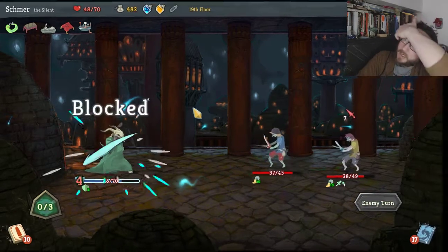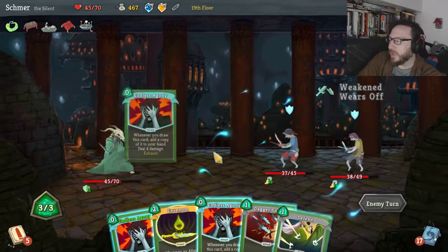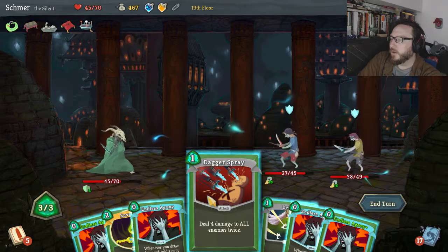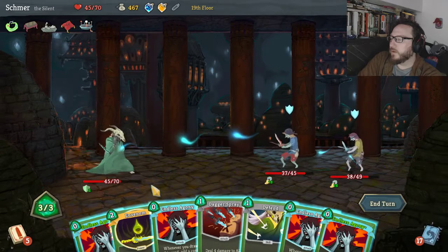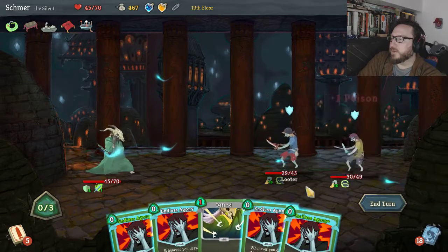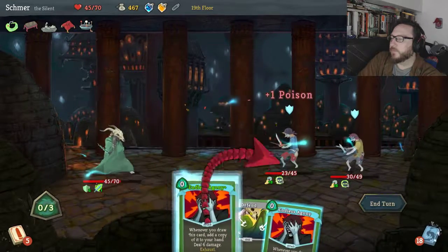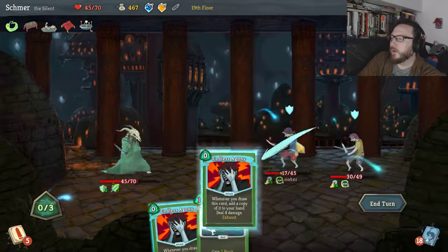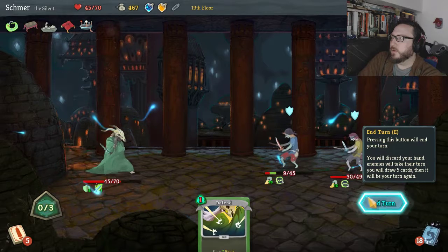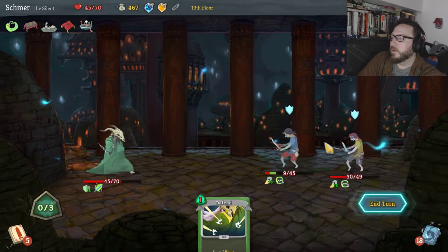They're just gonna keep taking my money and it's okay because I have a lot of money. They're both gonna block — I don't think I can get them. The Endless Agonies are good, the Dagger Spray is real good. In Venom, Dagger Spray — we can totally kill probably... four, five, six — that guy is doomed!